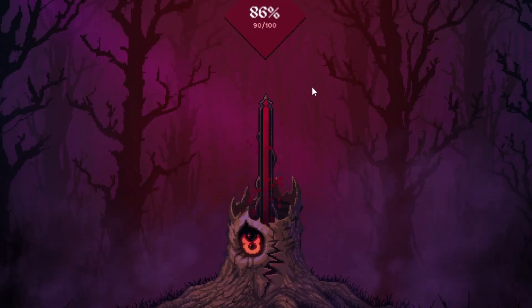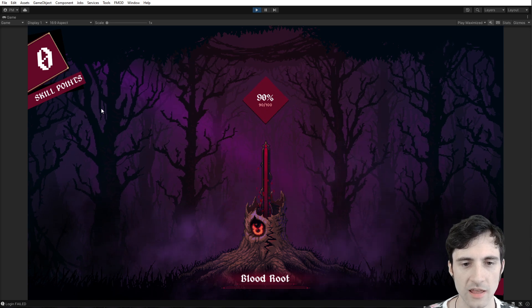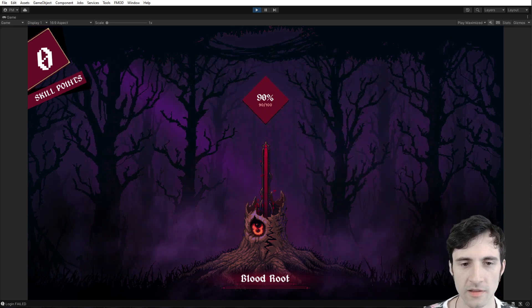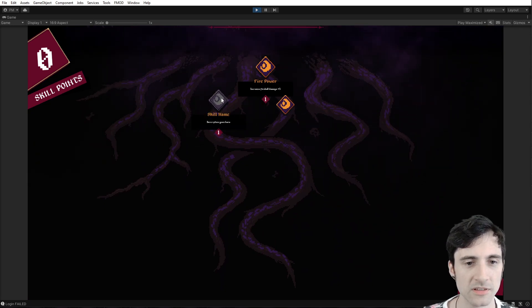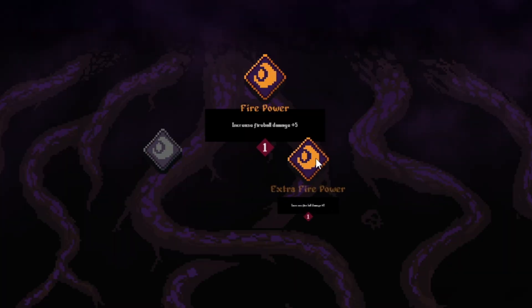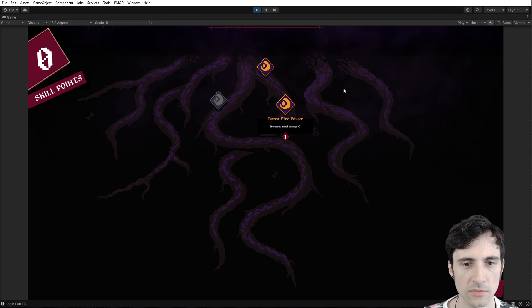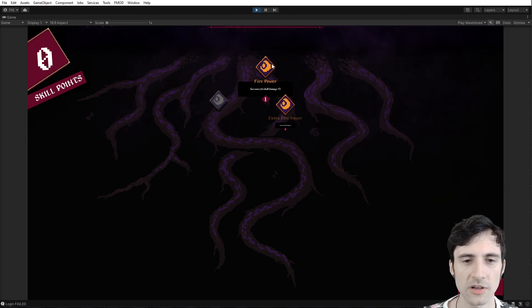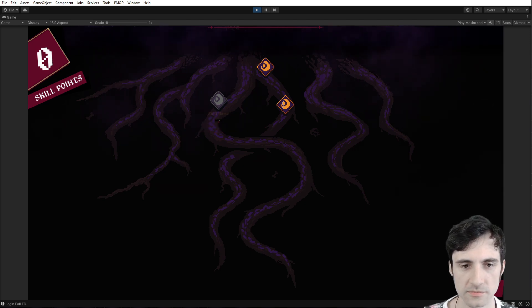That bar goes up and when it reaches the top, that's when you'll get a skill point. Once you get a skill point you can hit the continue button. I haven't laid these out or programmed them yet, but you can see there are going to be skills on the skill tree and I can use the arrow keys to move around. The gold ones are what they'll look like when unlocked, and the gray one is what it looks like before you can buy it.